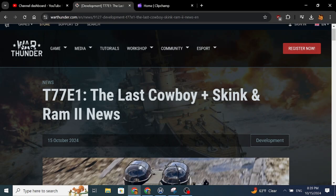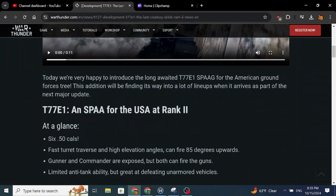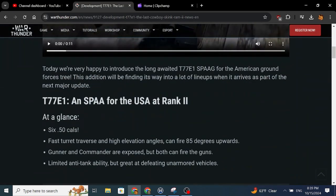The first big thing is the new USA anti-air at rank 2 — six 50 cals on an M24 chassis, with supposedly faster traverse and good elevation angles of 85 degrees upwards, which means you can shoot most aircraft. Good pilots will just go directly above you and murder you, but that's another topic.